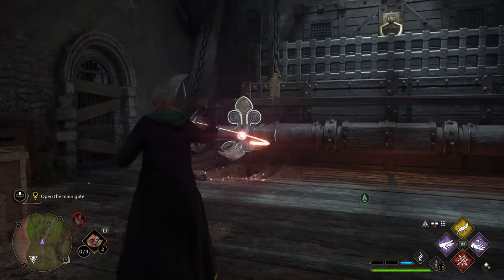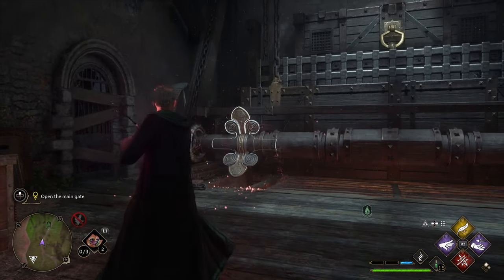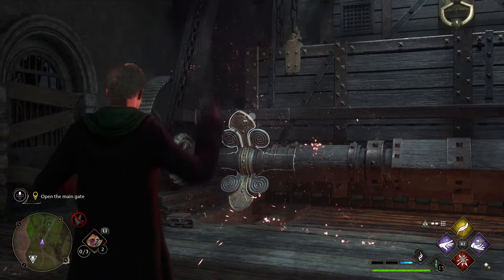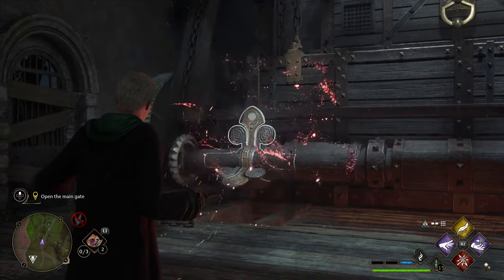I might be pretty slow for this, but I seriously sat for like an hour trying to figure this whole bridge thing out. You basically gotta hit it with Depulso and then smack it a bunch of times with regular cast so the thing stays up at the top.